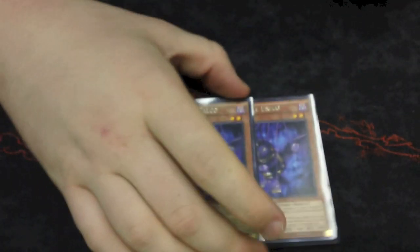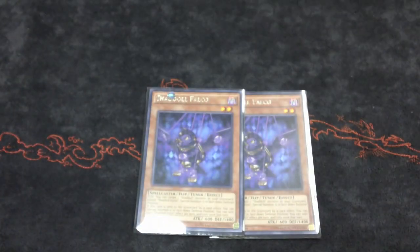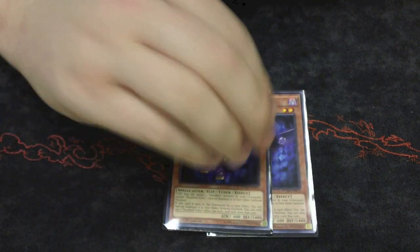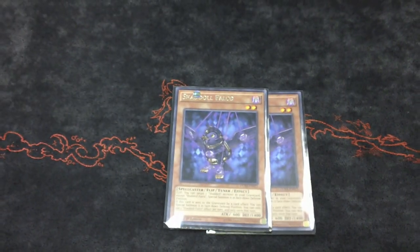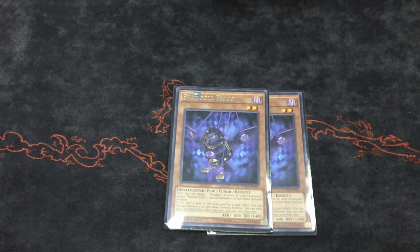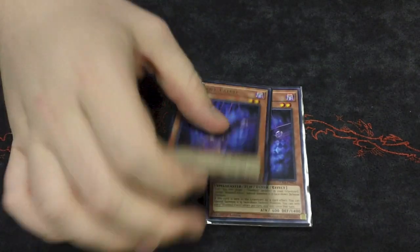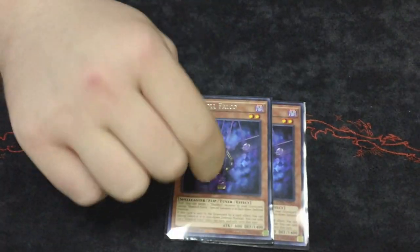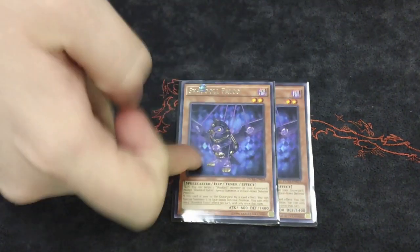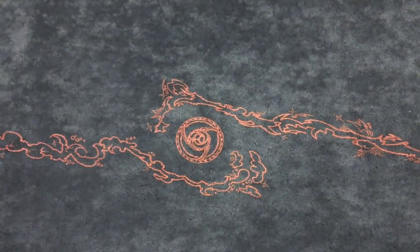I play double Falco. Falco is good for multiple reasons — you can use it with the Core and go Star Eater, you can use it to get back any of your fusions from the graveyard, and you can use it with Beast to start doing plays. If you flip Falco and they try to negate the effect, you can also chain El Shaddoll Fusion, get the effect resolved, and get a Fusion on the field too — which is unreal.